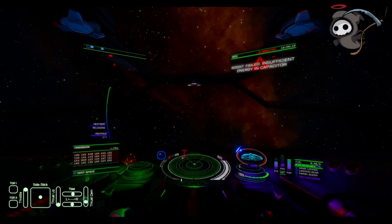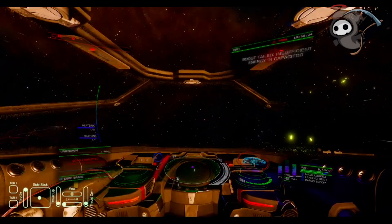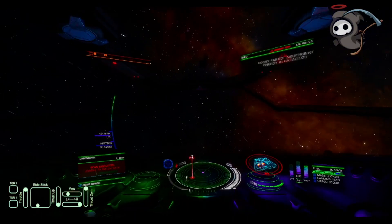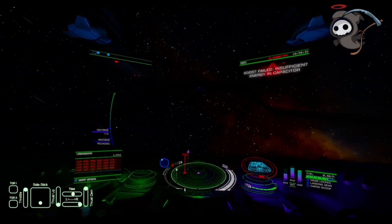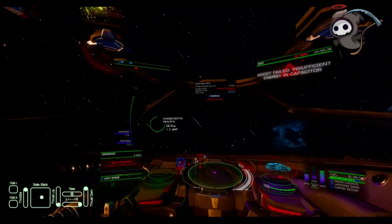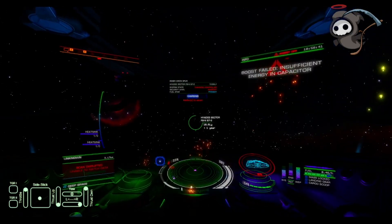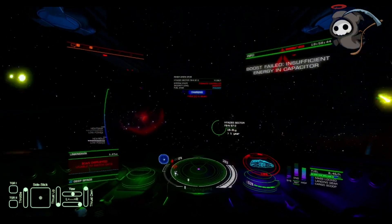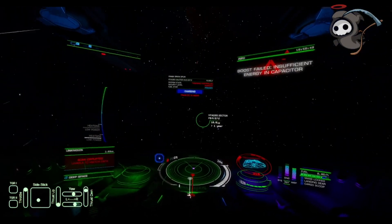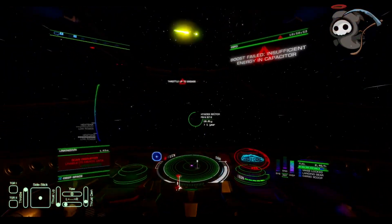Go nose-on to the Thargoid and boost right at it — Thargoids are really slow to turn, they suck at it — and that will allow you to get as much distance as you can. Throw some lateral thrust and some downward thrust as well for even more distance. All while trying to go nose-hot toward that destination system. As soon as the FSD comes off cooldown, try to high wake out. High wakes are not affected by the mass lock factor, so as soon as you start charging up, align your ship trajectory and keep as much distance from the Thargoid as possible.